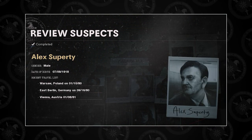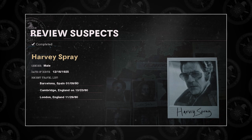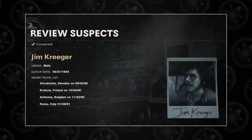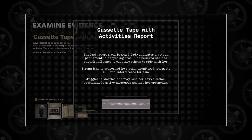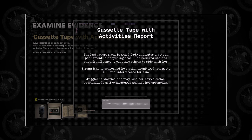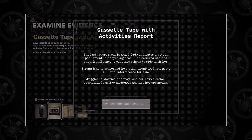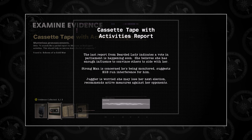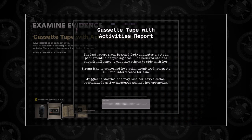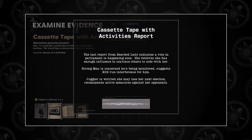Having collected the evidence, we can identify the suspects. Reviewing suspects, you will see there are 8 suspects: Alex Superty, Leslie Sinclair, Harvey Spray, Aaron Lee, Calvin Dunn, Eliana Miller, Claire Koberstein, and Jim Krieger. Out of these eight, you will need to identify three: the Bearded Lady, Strongman, and Juggler. The identity of these three is randomized for each player. The three pieces of evidence contain codenames, dates regarding financial transactions at specific locations, and genders through the use of pronouns like he or she. We will cross-reference these details with the information from the suspects' profiles. The cassette tape with activities reports hints at gender through the use of pronouns.